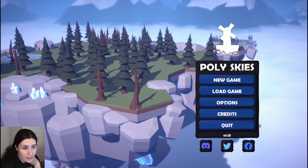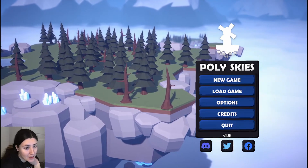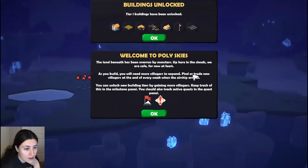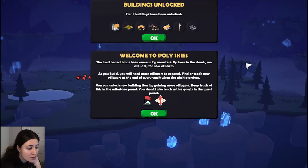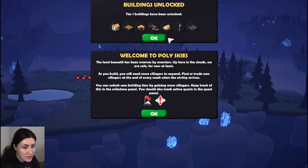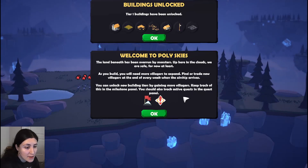Welcome to the channel! Today I'm checking out a city village builder and colony sim called Poly Skies. We'll do standard mode — it's a village builder. Tier one buildings have been unlocked. The land beneath has been overrun by monsters, so up here in the clouds we're safe, at least for now. As you build you'll need more villagers. Find or trade new villagers when the airship arrives at the end of every week. You can unlock new building tiers by gaining more villagers.